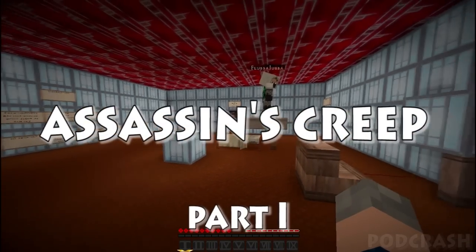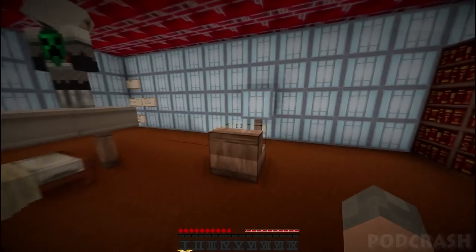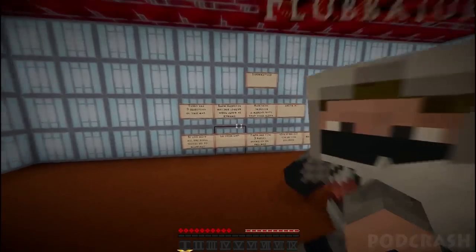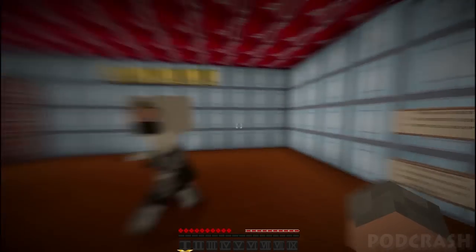Hello, my name's Matt and my name's Jordan and this is a parkour map called Assassin's Creep created by Celeb and Dr Kriz. We might as well go and have a look at the rules or the information for them, because we thought since we're so good at parkour maps we deserve a challenge.